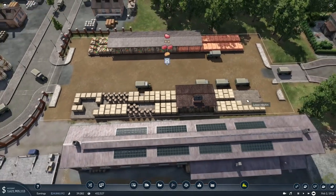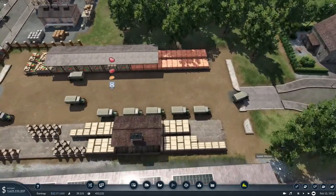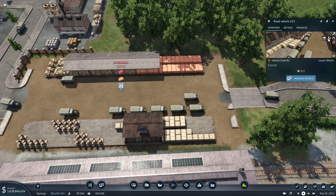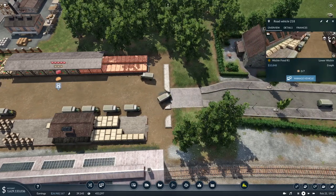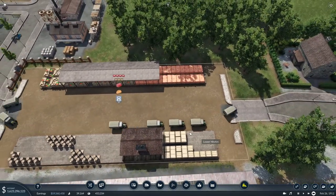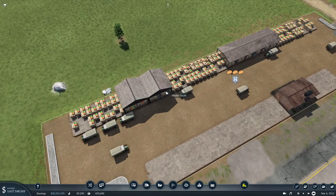It's still not enough — wait, now it's going quicker we're getting a build-up here, so we might actually have too many trucks because the speed is making them get back quicker. As you can see we've started to get a build-up, so I'm going to sell that one, and that one, and that one's filling so we can sell that one. Normally I'd just sit here and delete every other one until one's coming straight in, filling up, and going again.